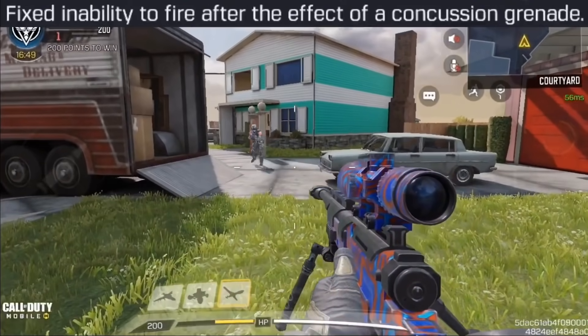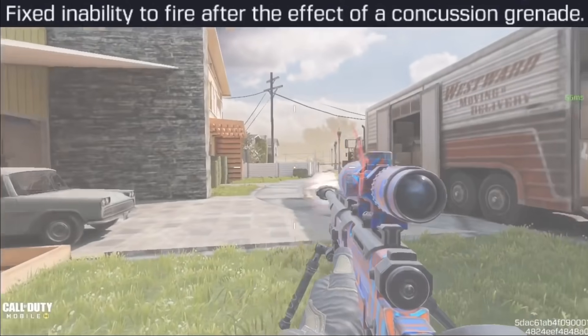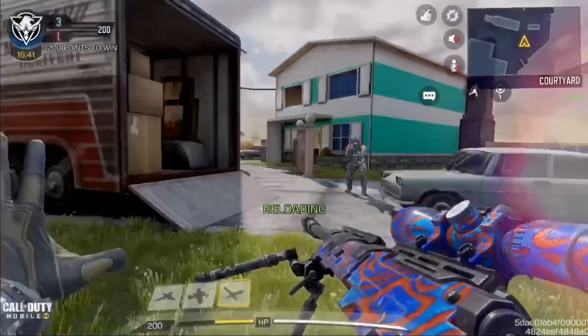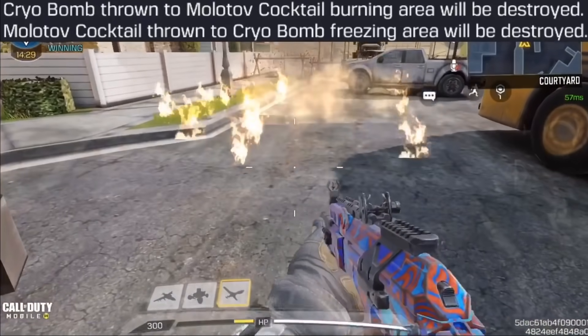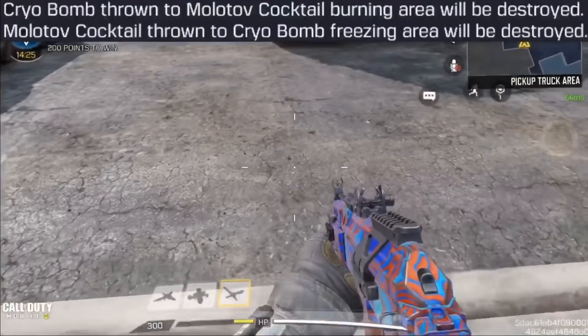The Concussion Grenade got a nerf — before you couldn't shoot while concussed, but now it only limits mobility while you can still shoot. A cool addition: you can cancel a Molotov by throwing a Cryo Bomb at it, and vice versa — it extinguishes the fire, though you can still hear it.